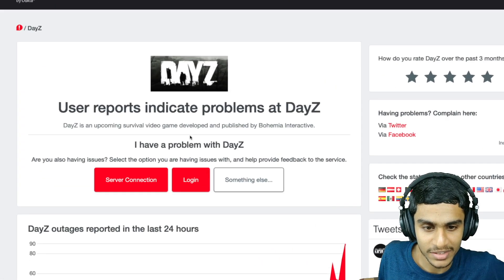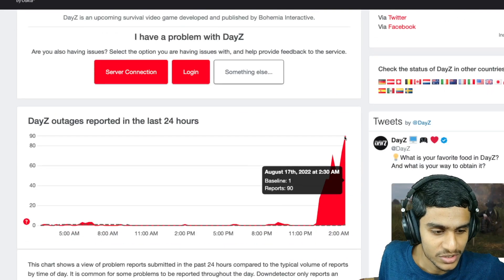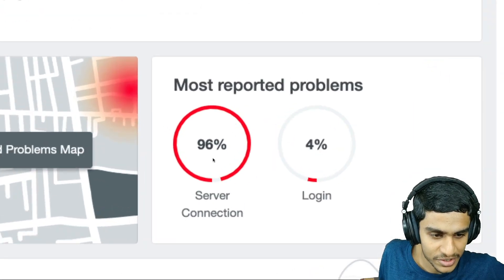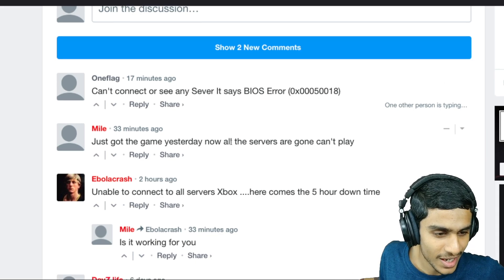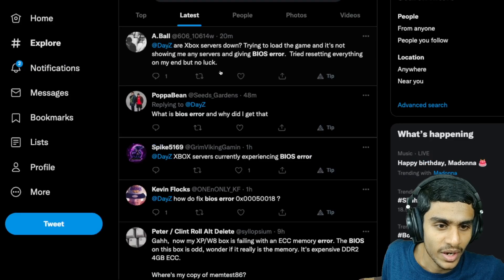You can see many users are reporting DAISY as having issues — right now there are 90 outage reports. All of them relate to server connection issues: can't connect or see any server, BIOS error 0x00050018, just got the game yesterday and servers are down, unable to connect, Xbox servers down.